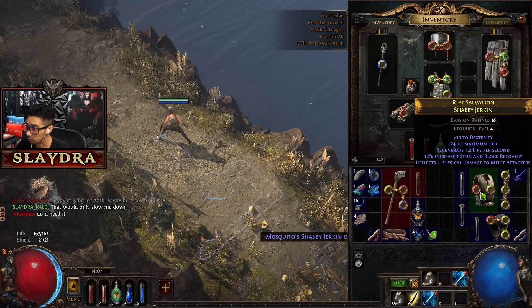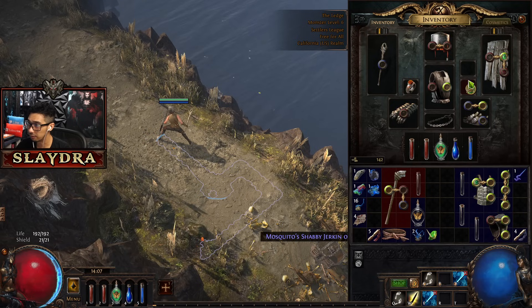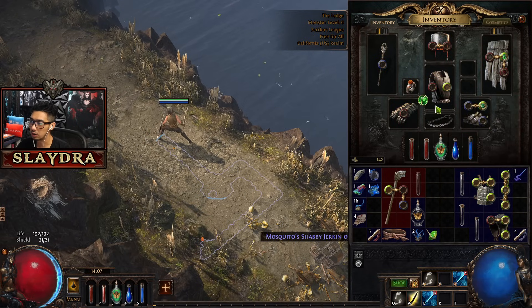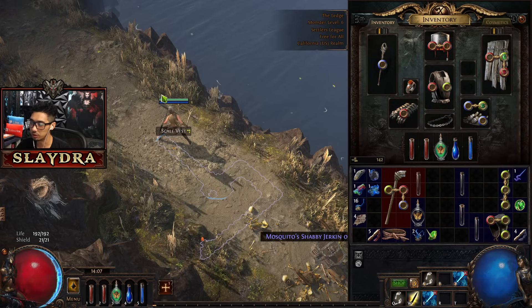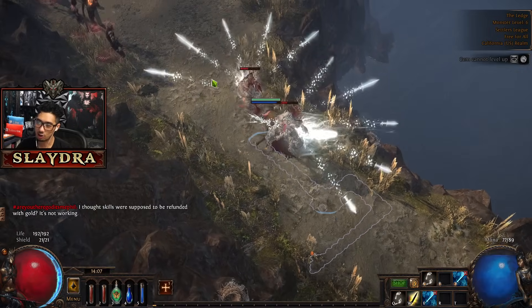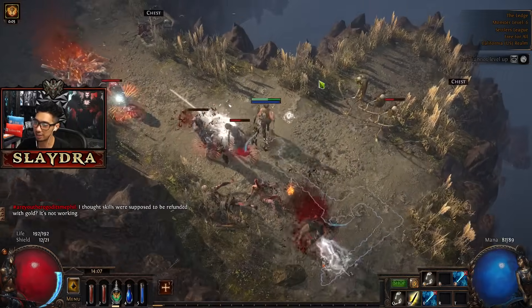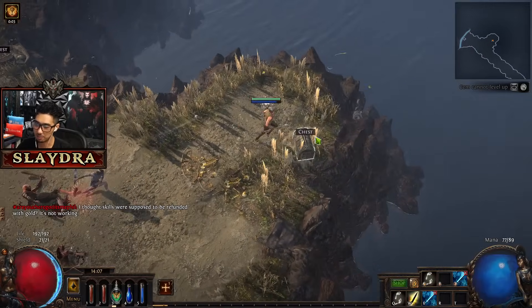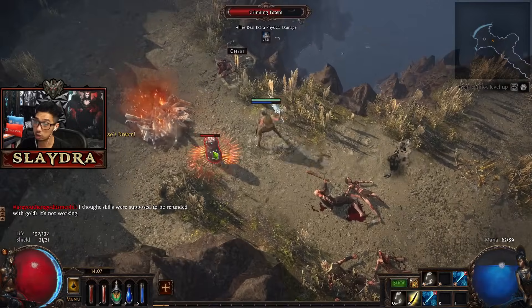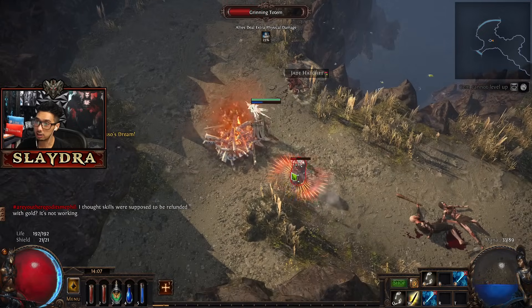This chest is giving us extra life and regen. The chance to poison is pretty much whatever at this point. In the later stages of the game, we're going to have six sockets. This thing has incredible HP - like that's a lot of HP.